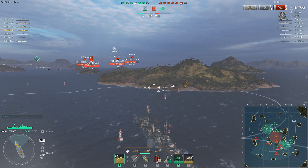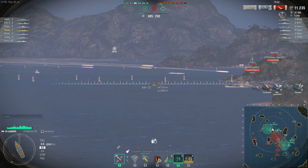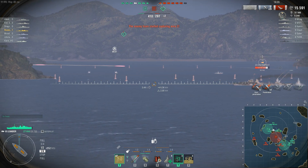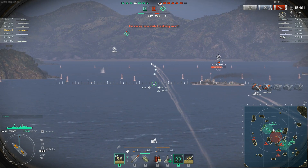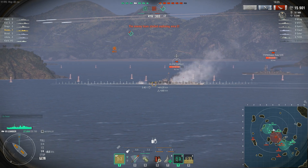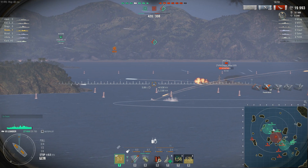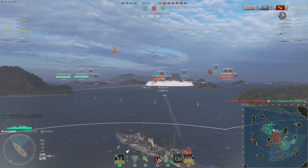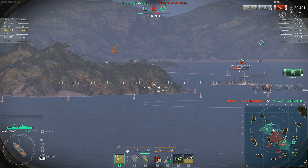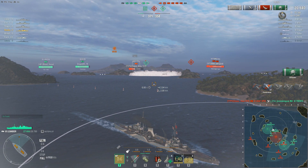Meanwhile there is some action going down at the C cap. The friendlies are rather aggressive and so are the enemies. There is a T61 out in the open in the center, and obviously Rook is going to take full advantage of that. The T61 is begging for it right now and is trying to smoke up. Unfortunately Hydro has run its course so Rook is no longer forewarned if torpedoes come his way. He also can't really push the T61 and bomb it in his smoke, because the T61 itself has Hydro, so if you get too close you risk getting Hydro'd while being unable to see the enemy.